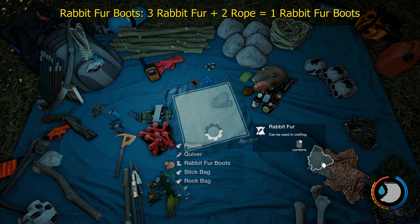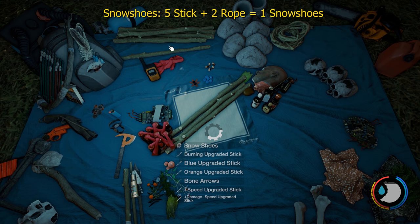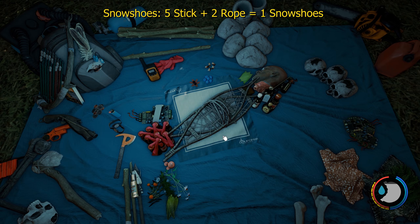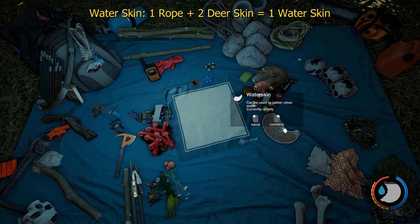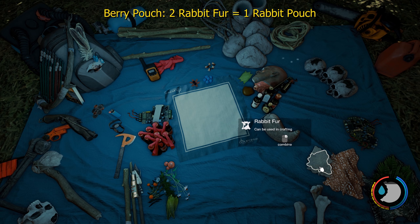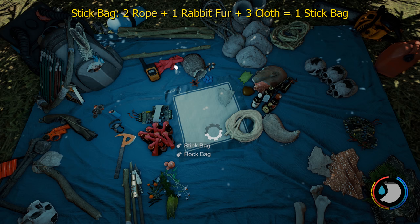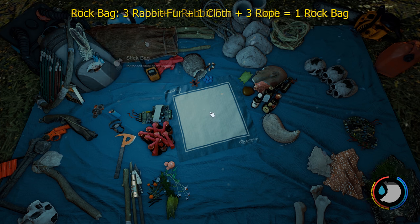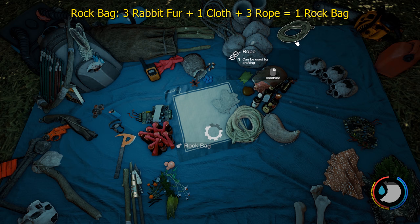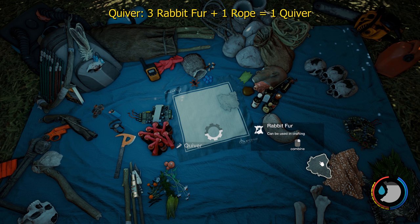To make rabbit fur boots, it's three rabbit skins and two rope. You can only carry one pair. To make snowshoes, it's five sticks and two rope — you can only carry one. To make a water skin, it's two deer skin and rope — you only carry one at a time. This helps you fill up water from water collectors, ponds, and such. To make a berry pouch, it's two rabbit fur, allowing you to collect blueberries, snowberries, twin berries, and all the mushrooms recently added. To make a stick bag, it's two rope, one rabbit skin, and three cloth — it allows you to carry ten more sticks with a max capacity of twenty. To make a rock bag, it's three rabbit fur, three rope, and one cloth — it allows you to carry five more rocks with a max capacity of ten. To make a quiver, it's three rabbit fur and one rope — it allows you to carry twenty more arrows with a max of fifty.